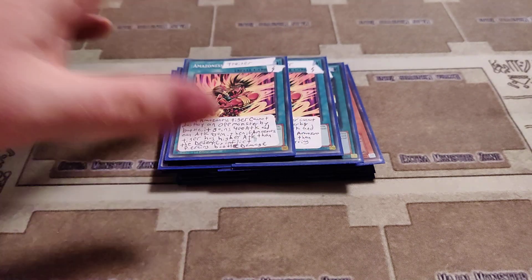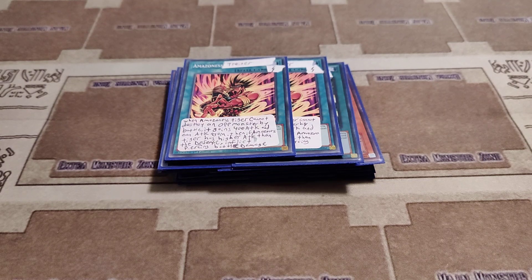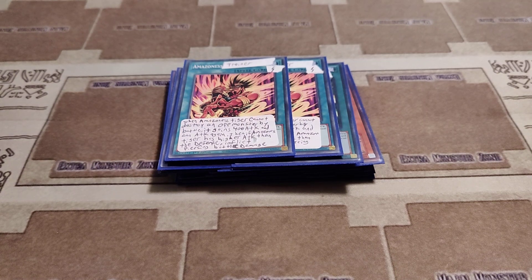Then we have two copies of Amazonist Trainer. It is a quick play spell card. When Amazonist Tiger cannot destroy an opponent's monster by battle, it gains 400 attack and can attack again. Then, if Amazonist Tiger has higher attack than the defense, it will inflict piercing battle damage to your opponent.